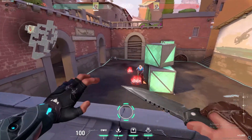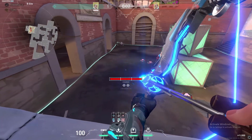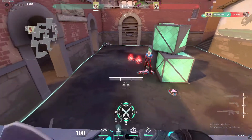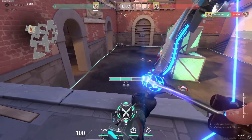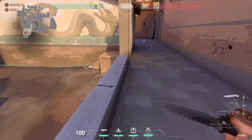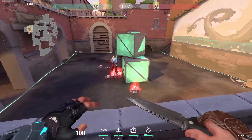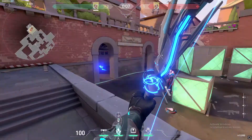Two Shock Darts is an instant kill, but it depends how far you hit them. The Shock Dart on a direct hit does 90 damage, and off-center does around 50. So two direct hits will be an instant kill. Two off-hits will maybe be an instant kill depending on how low they are and if they have shields. You always want to try and make your Shock Darts pinpoint accurate.